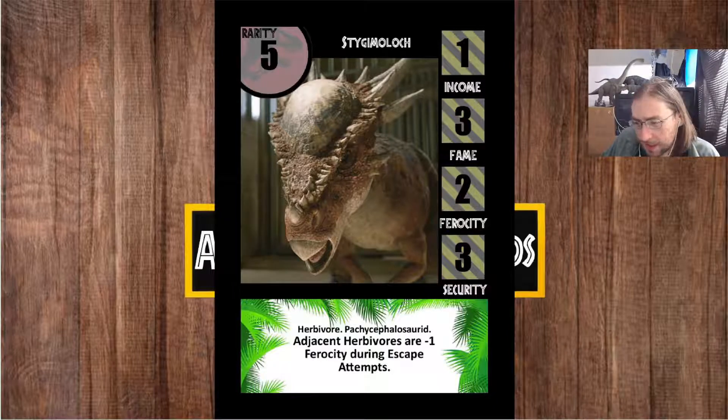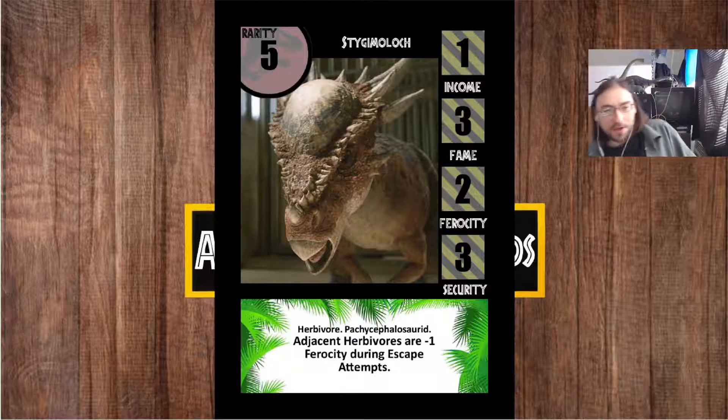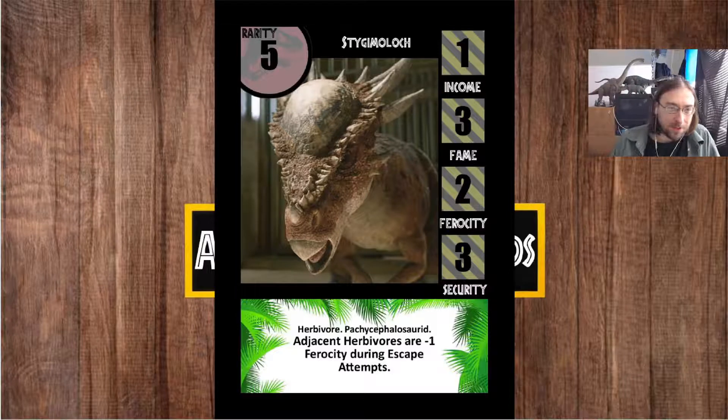Do you see Stygimolochs in the Stampede scene in Fallen Kingdom? I actually don't know off the top of my head — maybe you only see it in Lockwood Manor. The Stygimoloch in Lockwood Manor is in an adjacent cage, so an adjacency effect ties in really nicely with what the dinosaur does in the film. The reduced ferocity for adjacent Herbivores doesn't exactly represent the outcome, but the adjacency effect at least does.